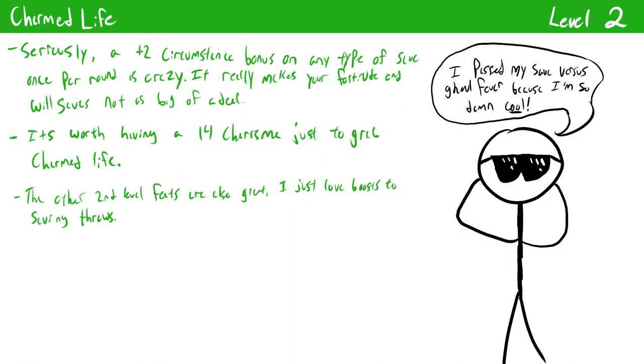Charmed Life is an incredibly powerful defensive reaction that allows you to get a plus two circumstance bonus on any saving throw as long as you have at least 14 Charisma. You do have to declare before you roll your save that you're going to use Charmed Life, and then you just get a plus two on the save. The main power of this is the frequency — bonuses to saving throws like this are pretty few and far between, and most ways to get a bonus like this have some frequency limitation. Charmed Life has none of that, so you can use this every single round. Charmed Life can also be further improved later at level 18. Bottom line: it is incredibly powerful and can offset a lot of the weaknesses that swashbucklers have, like their Fortitude and Will saves.